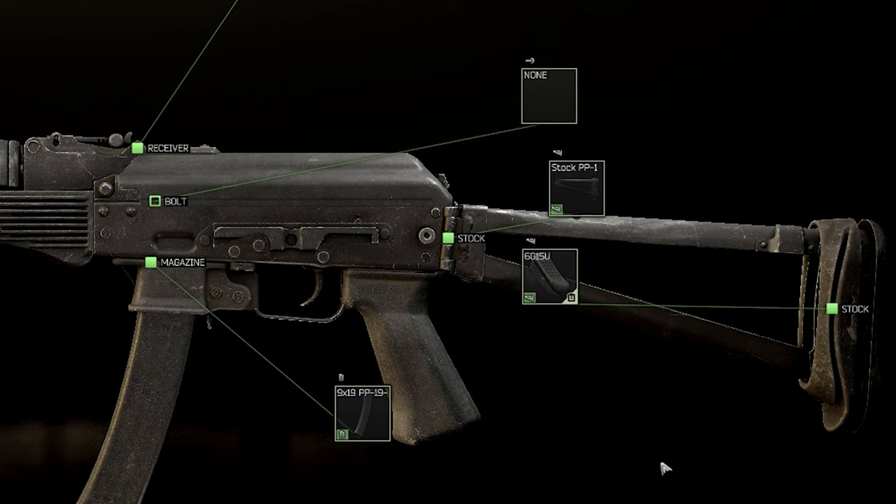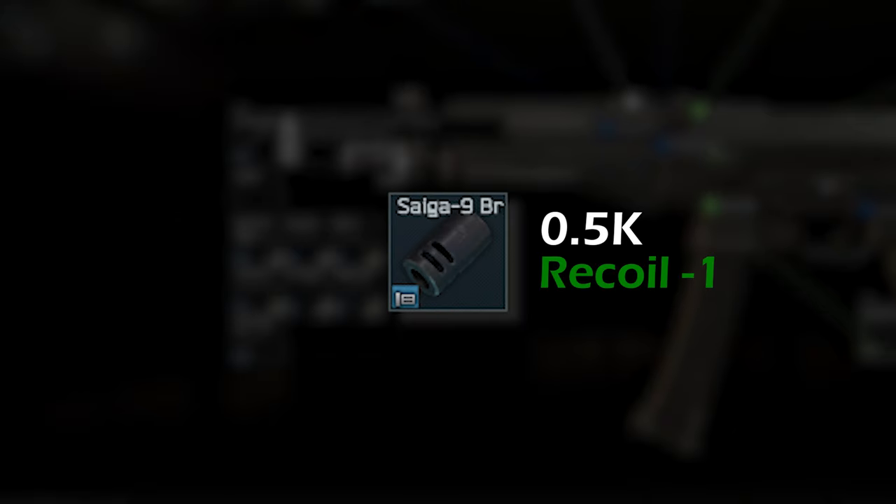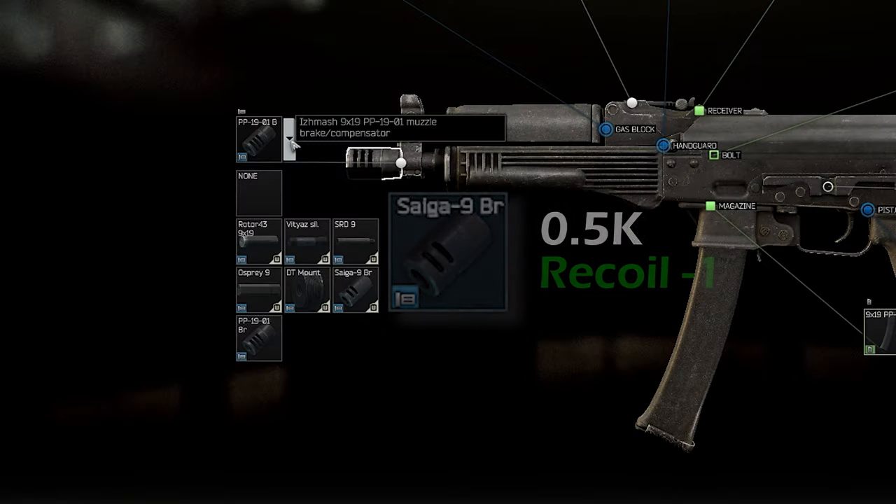The next major place you can improve the stats is of course the muzzle device. If you don't want to go for a silencer, then the Saiga 9 muzzle brake is a clear winner. It reduces the recoil by an additional 1 point for only 500 rubles. Even as a rat, 500 rubles for one recoil — that's a must get.